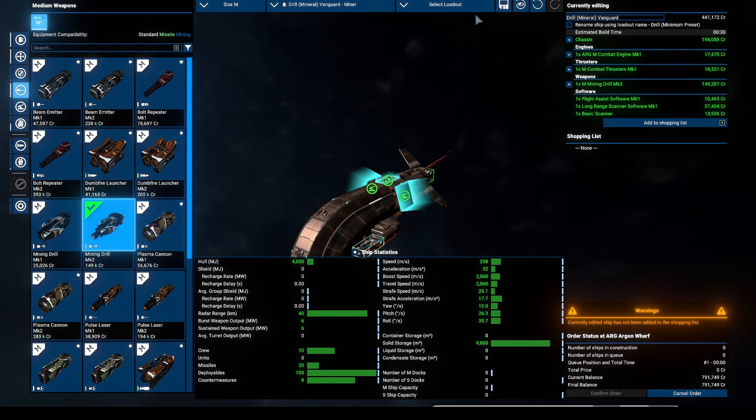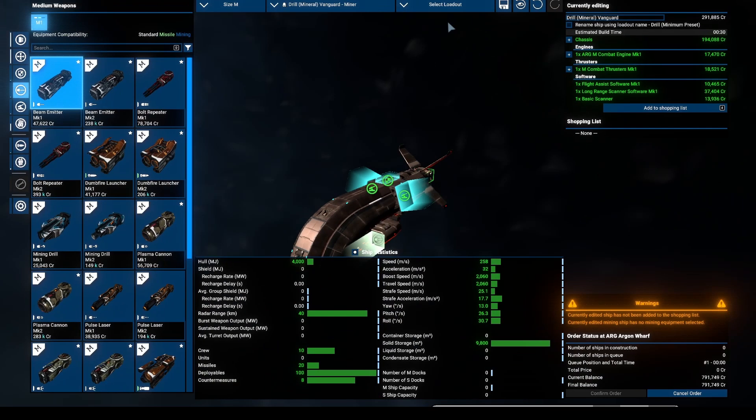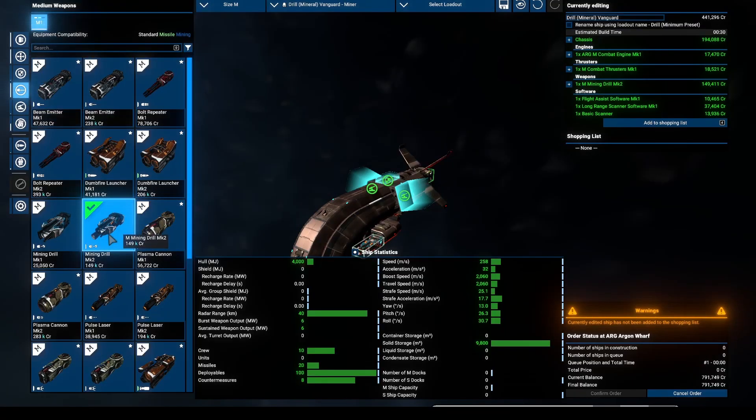My first issue was that when I bought a medium miner, I picked minimal settings, and in the minimal settings you don't have the mining drill. So if you pick minimal settings, make sure to buy the mining drill first. Mining Drill 2 is super fast, so minimal setup and Mining Drill version 2.